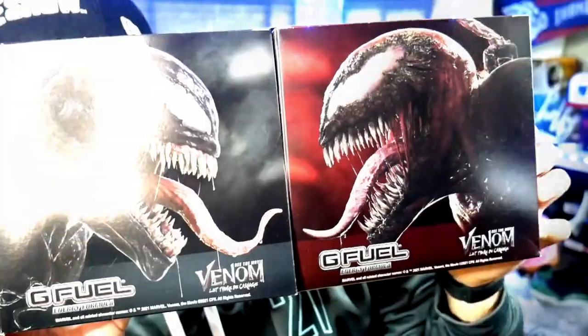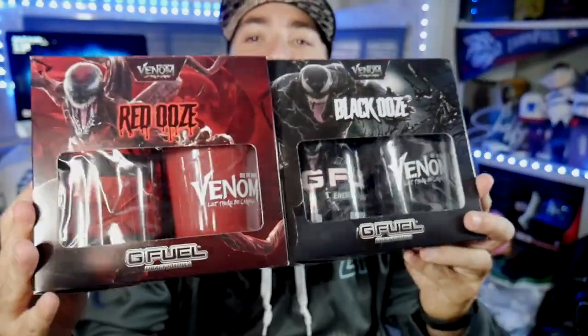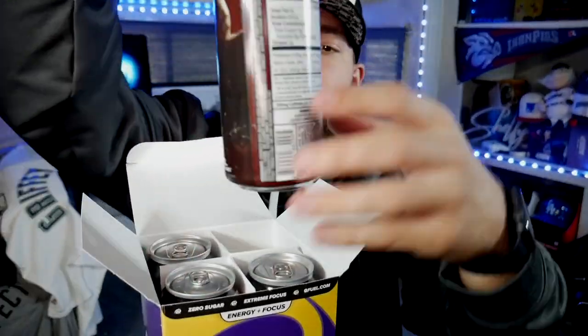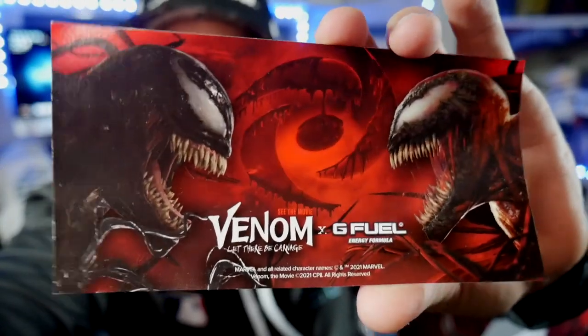There is absolutely nothing on this earth better than a surprise mail day. This is one of the most beautiful things I've ever seen in my entire life. I got a package from my friends at G Fuel that I'm super pumped to show you guys. We have the Venom Black Ooze and Red Ooze — each collector's box comes with one tub, one shaker cup, and a pretty cool sticker. We also got the Red Ooze G Fuel energy drink and the Black Ooze G Fuel energy drink. We're going to fire these up live on Twitch, save the OG for last. Super satisfying sounds.